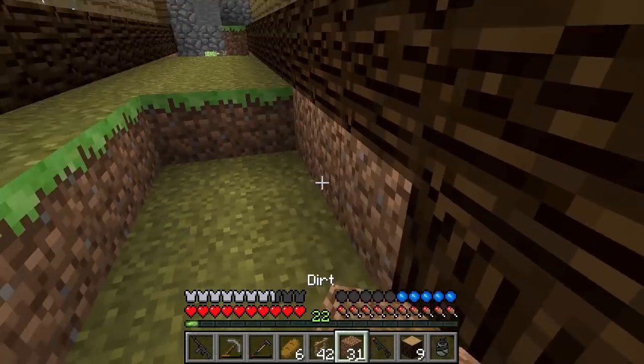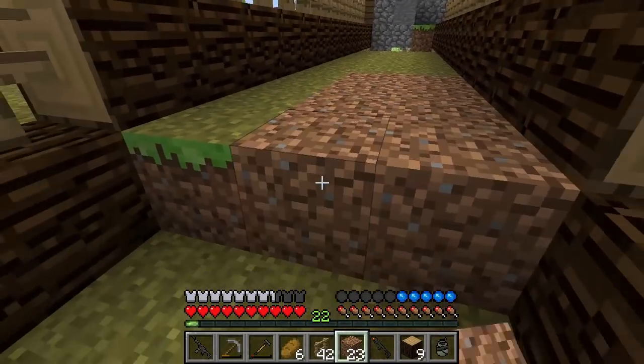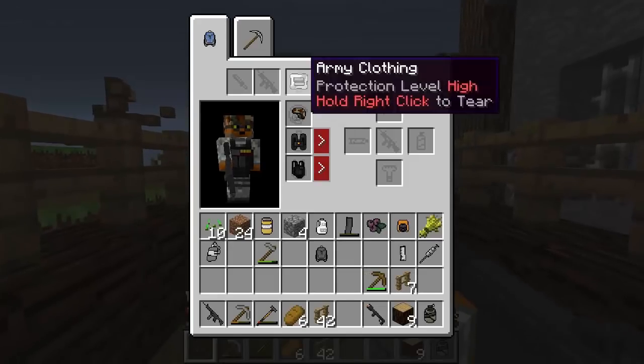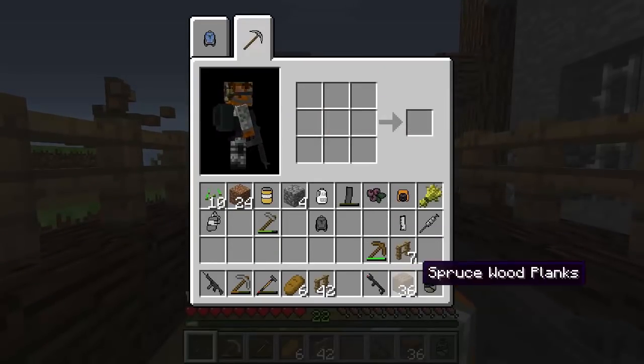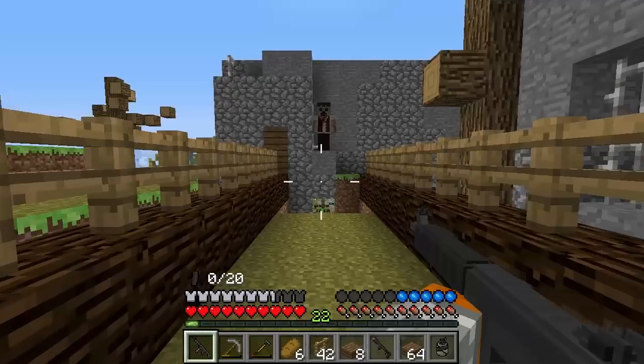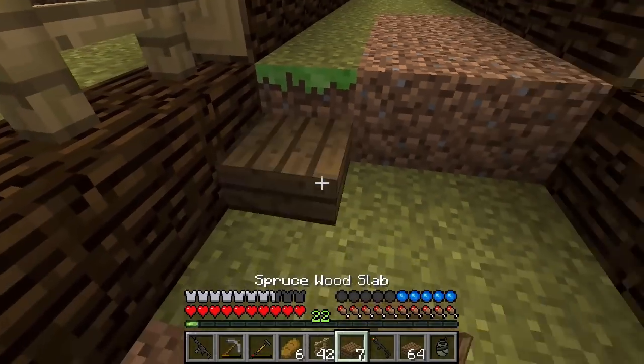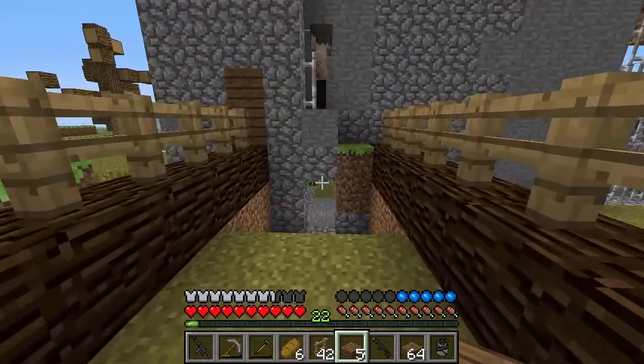I want to put dirt here as well. Let's block this up. I don't know if I have any slabs — I would like to make some slabs actually right now. Let's convert this wood and get some slabs. The reason I want slabs... I hear some of them, but look, they can't get in here. The slabs are going to go like this, which is pretty nice in my opinion.